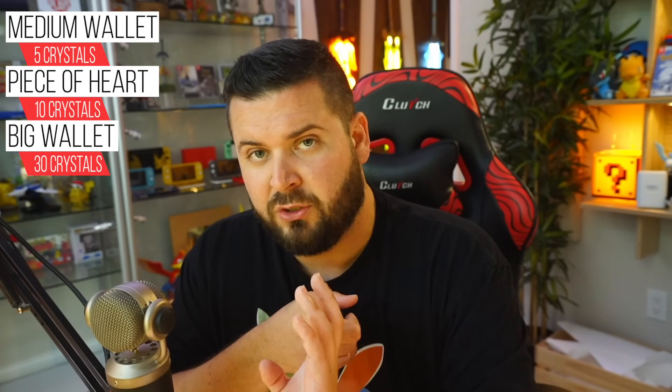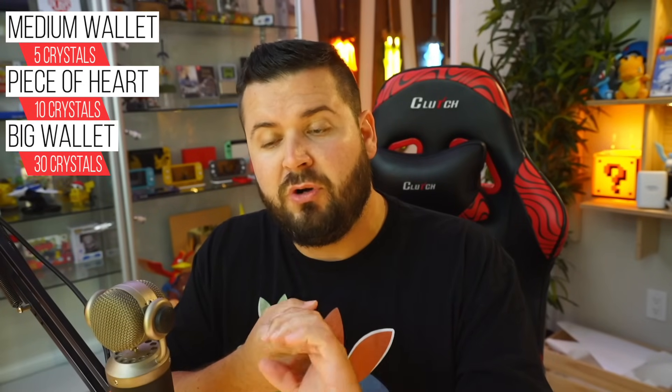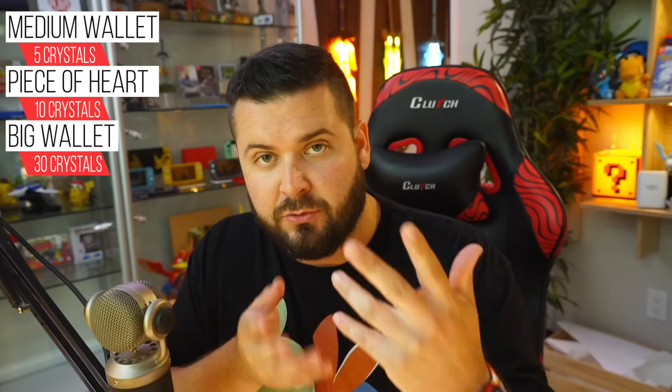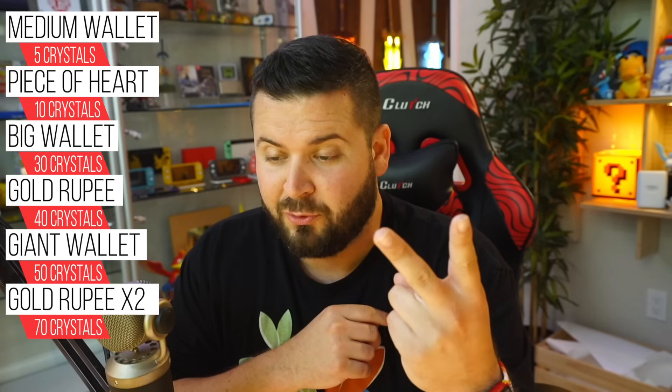Let's go over the actual rewards for helping Batreaux. At 5 crystals you get a medium wallet, at 10 a piece of heart, at 30 a big wallet, and also at 30 is a chest that gives you the Cursed Medallion — which makes it so you can't open your adventure pouch but you get increased rupee drops and increased item drops for things like jellies and claws. The effects of items inside your pouch still stay active; for example, the Cursed Medal does stack with the Treasure Medal. At 40 you get a gold rupee, at 50 a giant wallet, at 70 two gold rupees, and for completing all 80 you get the Tycoon Wallet.